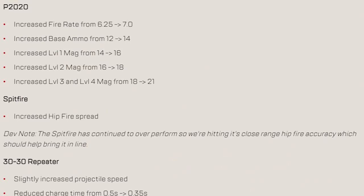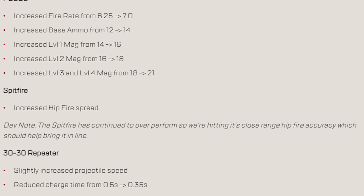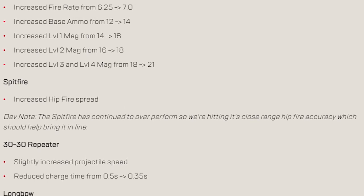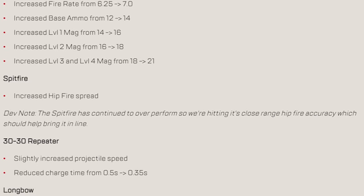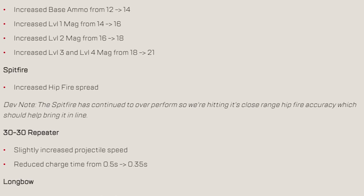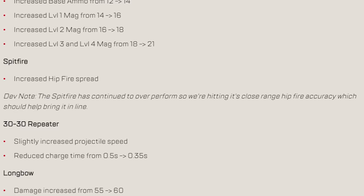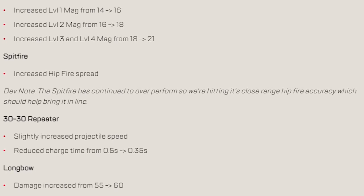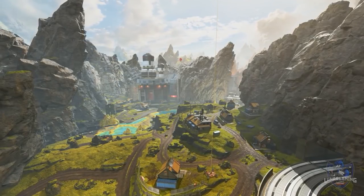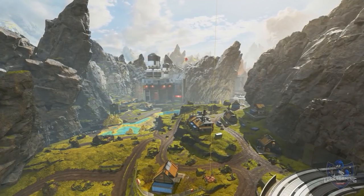Next, some weapon balance updates. For the P2020, fire rate increased from 6.25 to 7, and base ammo increased from 12 to 14. The level 1 mag goes from 14 to 16, level 2 from 16 to 18, and level 3 and 4 mags go from 18 to 21. The Spitfire has increased hip fire spread, so that's a slight nerf. The 30-30 Repeater has slightly increased projectile speed and reduced charge time from 0.5 to 0.35. Lastly, the Longbow damage increased from 55 to 60, making it a little bit better.